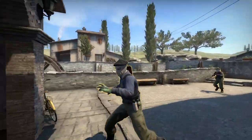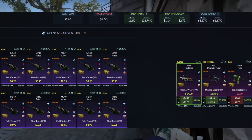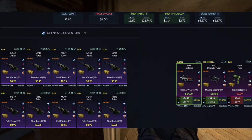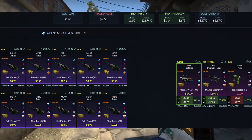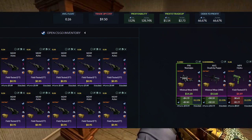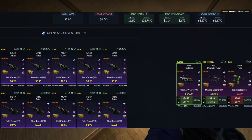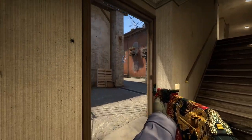Here we are for the easiest float trade-up of the video — the bread and butter. This is 10 field tested stat track skins from the CS20 collection with a 0.26 average float, which is very achievable with a buy order. I put in a buy order for 95 cents — you can go higher; the nice thing is you can go up to 11 cents higher, around a dollar and six cents, and still make profit on average. Coming down to outcomes, we're really looking to avoid the MP9 Hydra, which comes in field tested and will be a significant loss. Everything else — the P90 Nostalgia or the AUG Death by Puppy — is what we want. Even at a dollar buy order you're still making significant profit on average, so I would not sweat it.